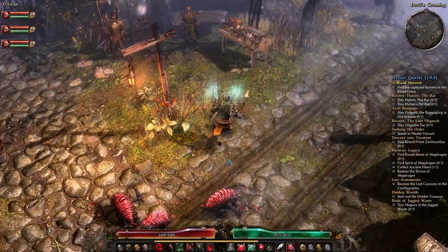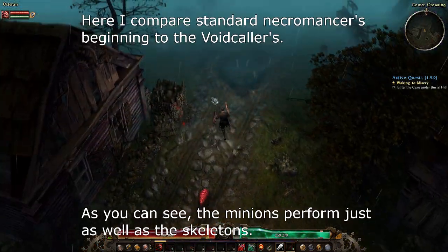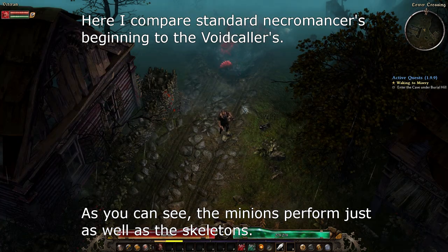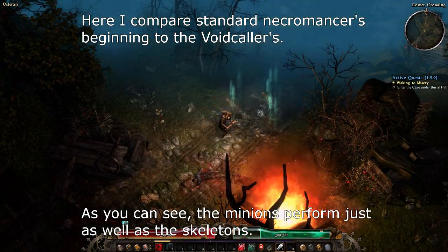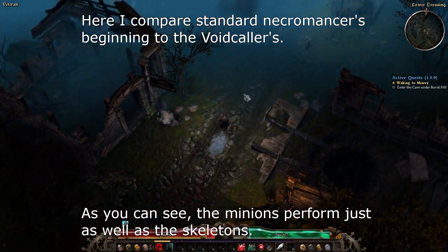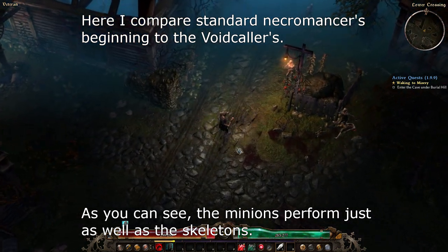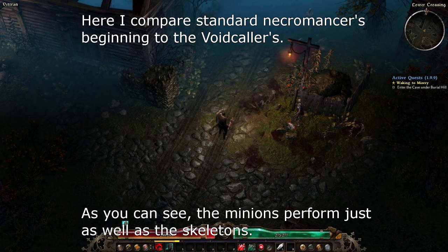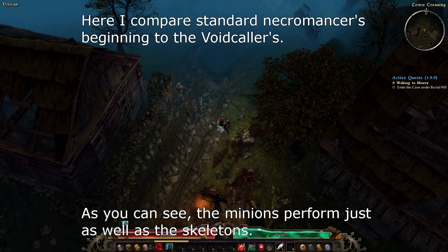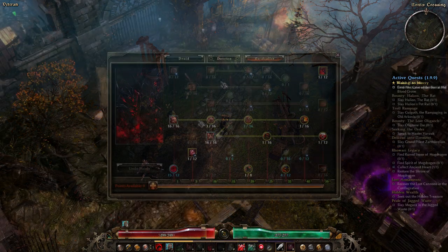The great thing about the Devourers is, first of all, each of their attacks drains life from the target and gives it to you. It's a small regeneration effect, but it helps out a lot, especially if your primary class is Necromancer, because the healing options for Necromancers are quite limited. Secondly, the Devourers have a Taunt effect that causes enemies to target them instead of you. They have a bunch of nice abilities you can give them, which they will use of their own volition, and all of these abilities can be leveled up with stronger effects as you invest points.